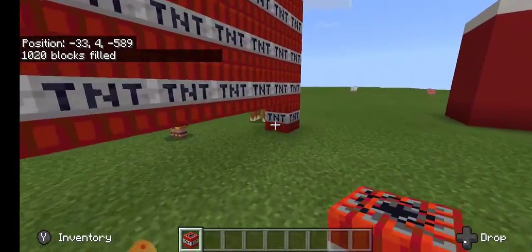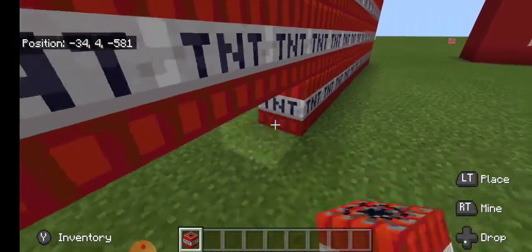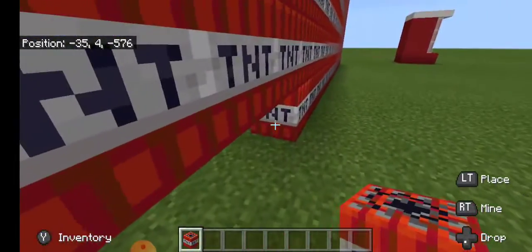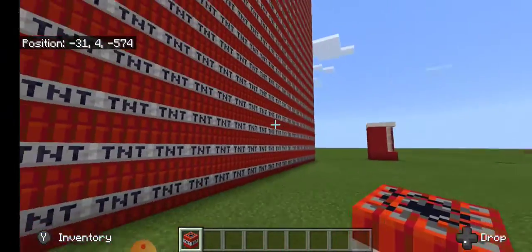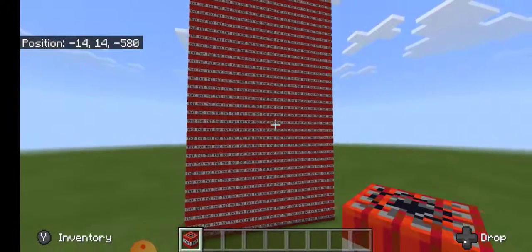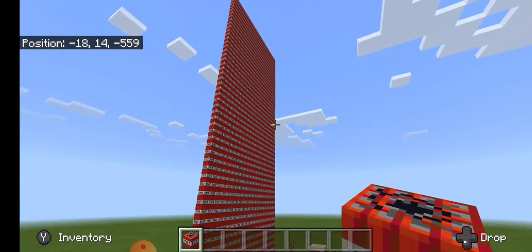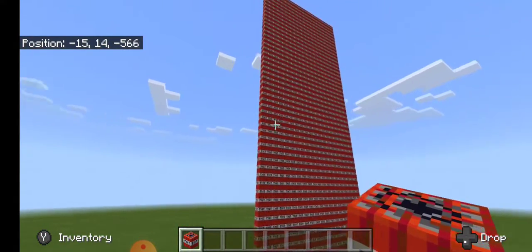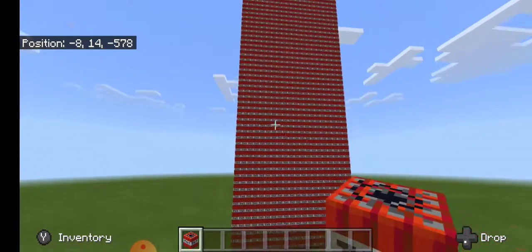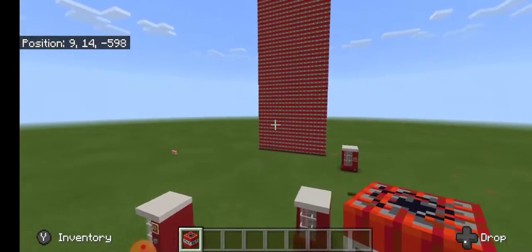I'm going to have to fill this in because I didn't get that part. But this is so cool — think how long it would take you to build that big of a wall if you're just placing blocks one by one. Now you can do that simple trick and it will build as tall as you want. There are some limits to it; it won't let you build a huge wall, but you can do it pretty big and it's super cool.